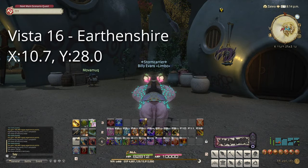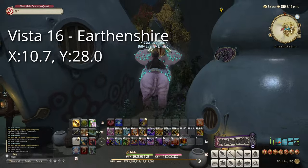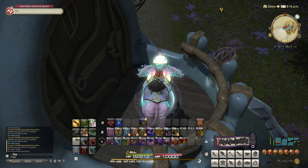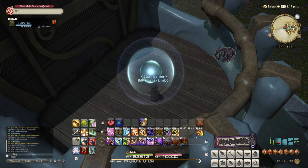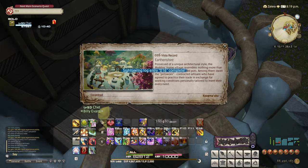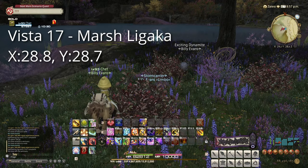Our fifth target: Earthenshire at 10.7 by 28.0. This is the one that requires flying. Just fly up on the western side of the village, and it'll be on a small balcony. Go ahead and use Lookout, and you'll get this one unlocked.